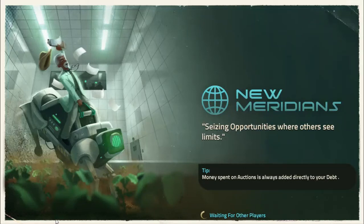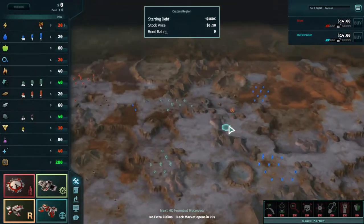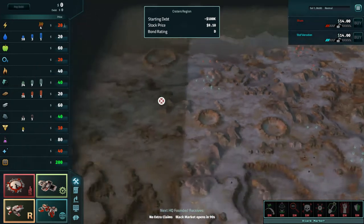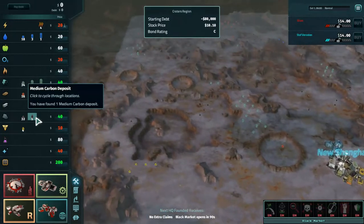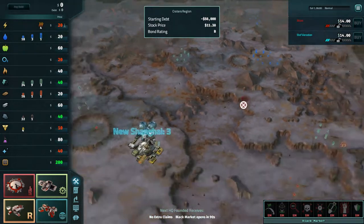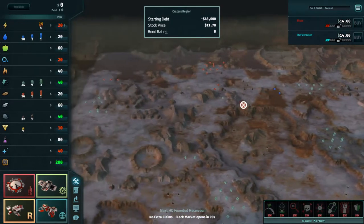All right, we're moving on to round two of the 1v1 tournament. The game slayer still hasn't showed up. There's one iron patch basically, and carbon is over here. Water is all in this corner. That makes for a pretty awkward game.